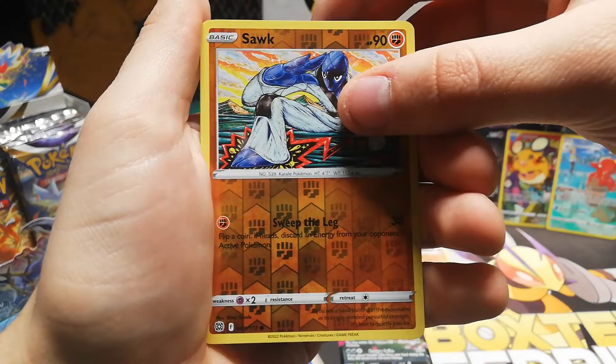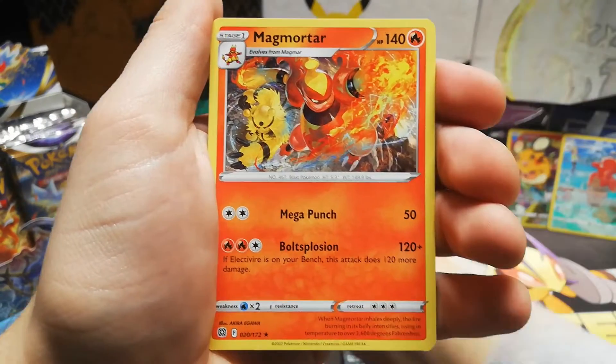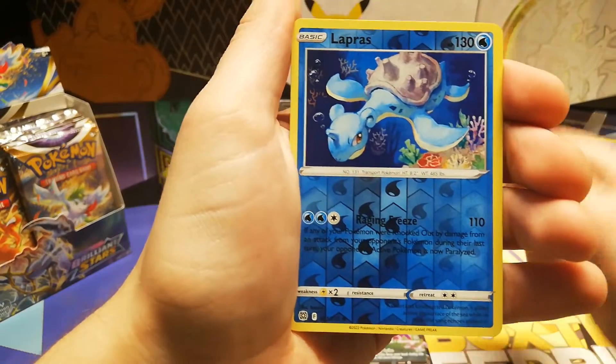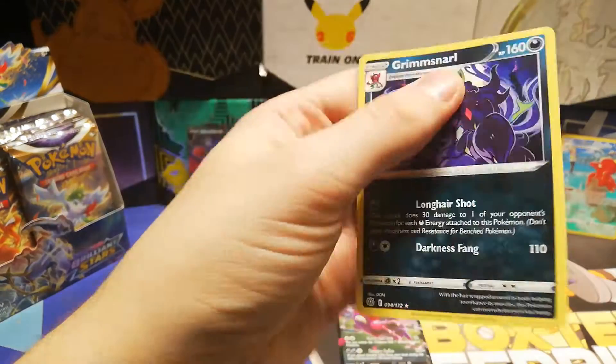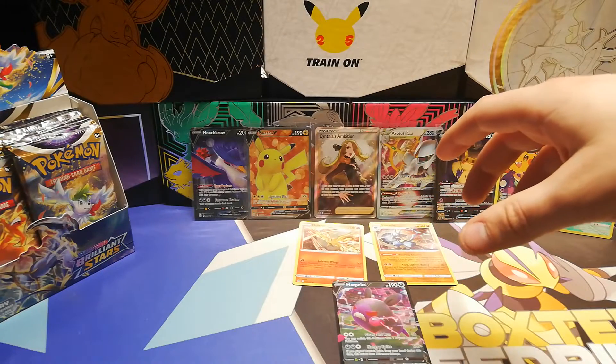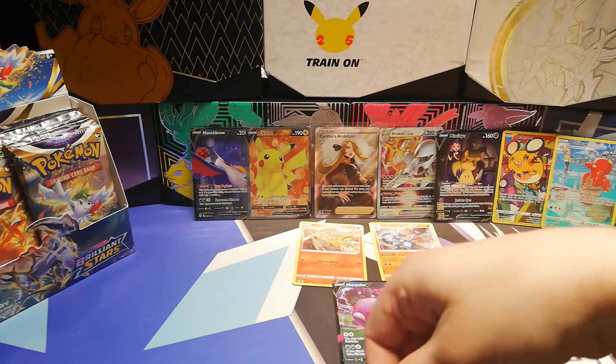For a reverse — Magmar. That's a bit too bad. Oh well. That's reverse Lapras, and the last one of it is going to be a Grimmsnarl. Oh wait, so we have three out of five packs with something. I mean, that's good. We got the Arceus, we got the Cynthia, and we now got ourselves a Morpeko — lots of dark and psychic type Pokemon in this set. Huh, interesting.